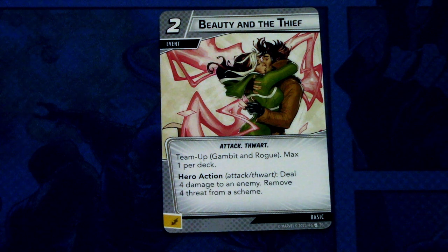Next we have the team-up card for Rogue and Gambit: Beauty and the Thief. It is a two-cost event with the attack trait — a team-up card for Gambit and Rogue, max one per deck. Hero action — attack and thwart: deal four damage to an enemy and remove four threat from a scheme. This can be committed as an energy resource. I'm really liking this card. It's really powerful when you get Gambit and Rogue in play at the same time. If you're playing two-player with Gambit and Rogue, both should have this card.